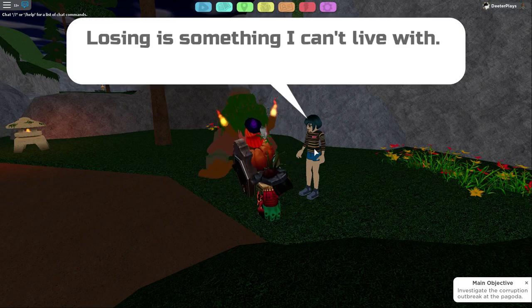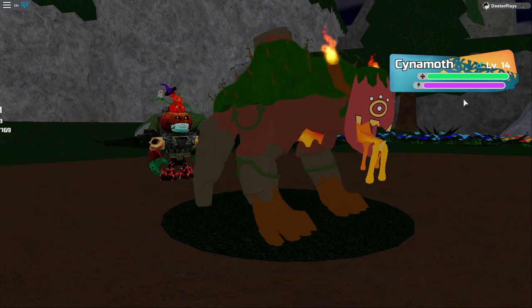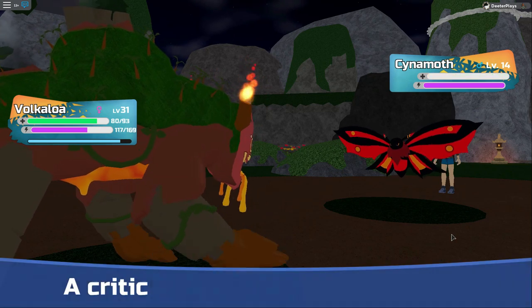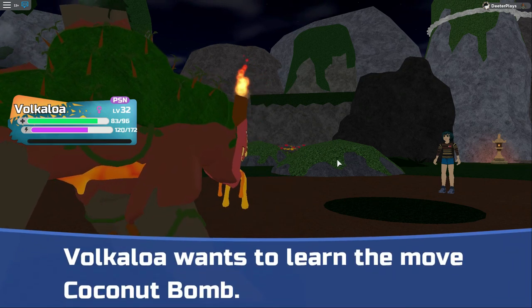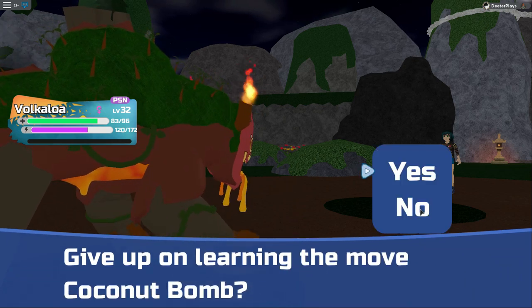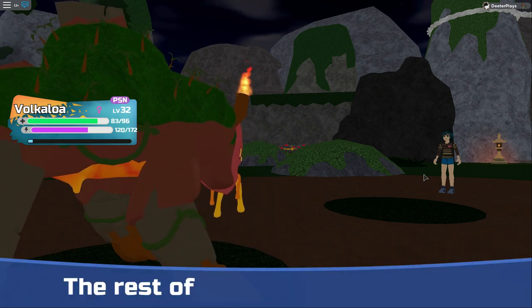Now for the trainer at the top of the stairs in Route 5 — I believe her name is Jenna. You can leave Route 5 and come back to battle her over and over again. When you battle Jenna, she has a Cynomoth and a Terafly. This battle is very useful for TP training: you get plus two Regular Attack, plus one Regular Defense, plus two Special Attack, and plus one Speed. Note that if you're also grinding EXP here, you might build up stats you don't want for PvP battles and may need to erase some later.